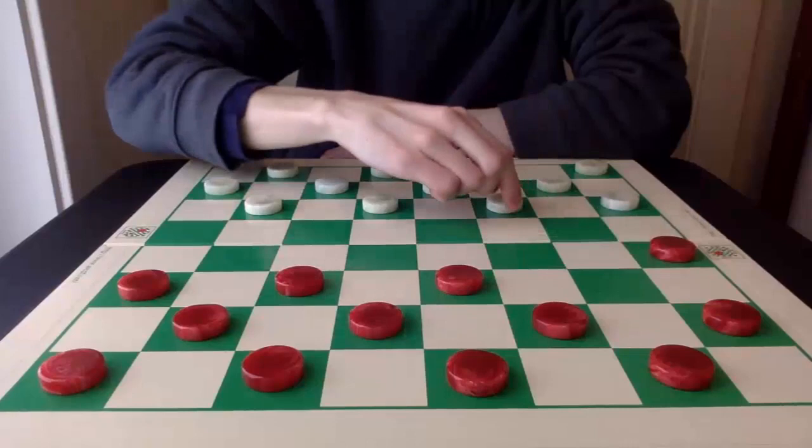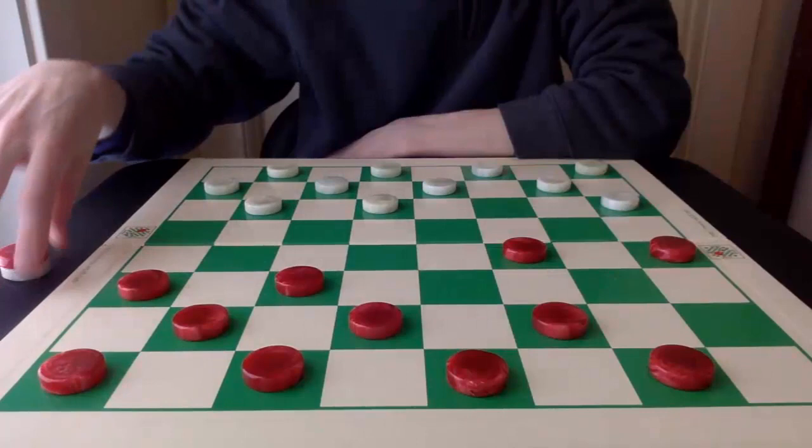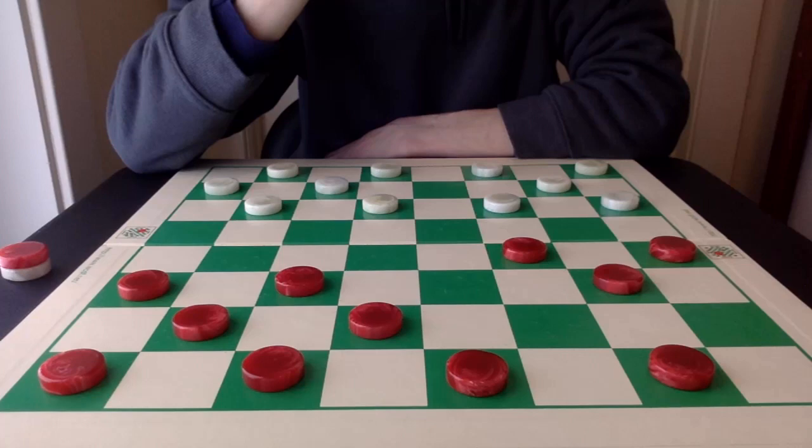Number 7: The Inferno. Red is in real hot water after this opening and is in desperate need of a cool down. White is going to attack the vulnerable double corner for red, and red is just going to have to focus its defense primarily on protecting it as long as possible.